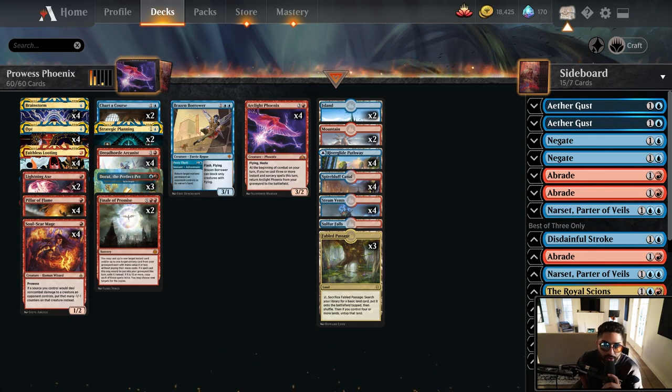We also added what I believe to be the best creature in Historic: Dread Horde Arcanist. This card has been banned from Legacy because of its interaction with cantrips and removal — you can recast your Brainstorms, your Pillars, your Lightning Axes. It doesn't work perfectly with Arclight Phoenix, but it creates an alternate plan where you're not totally just digging for Phoenixes. Dread Horde Arcanist is the glue between Soul Scar Mage, Sprite Dragon, and Stripe.